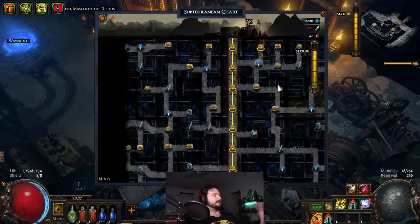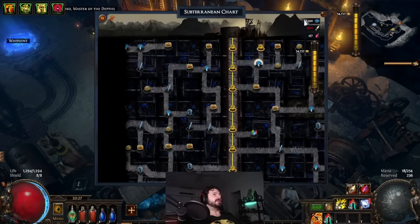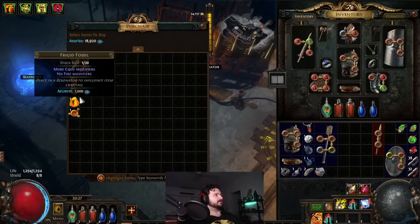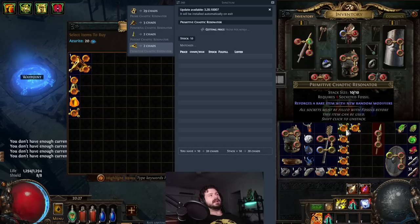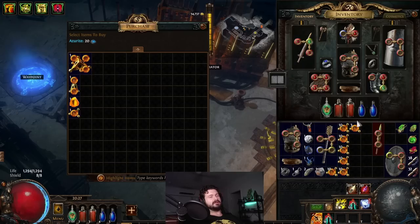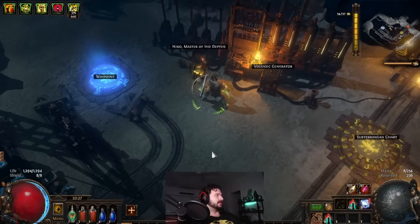The azurite cavity nodes — you run these nodes and get this currency format called azurite, the blue stuff. Then you go to Nico, who always sells resonators. You hit Ctrl+Shift and buy a shitload of resonators. So you don't have to farm resonators directly — you farm azurite, and azurite drops in the thousands. The lower you go, the more azurite you get. These sell for two chaos a pop, so I've already got 100-plus chaos just sitting here, maybe half a divine straight away.